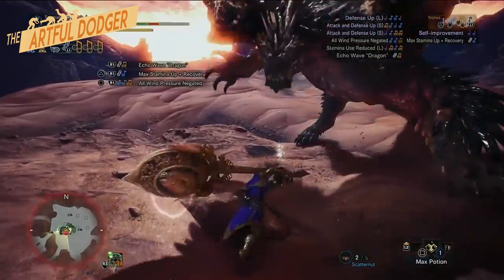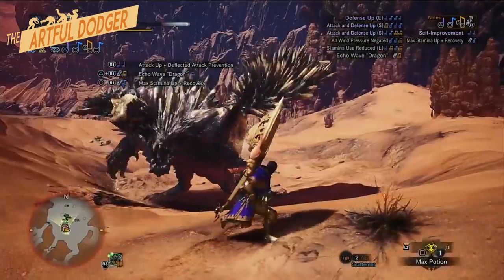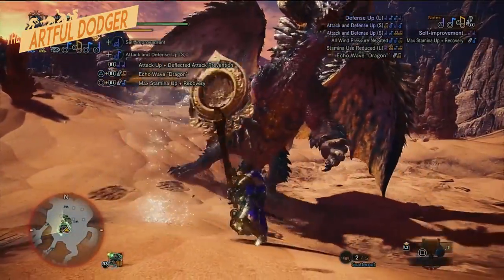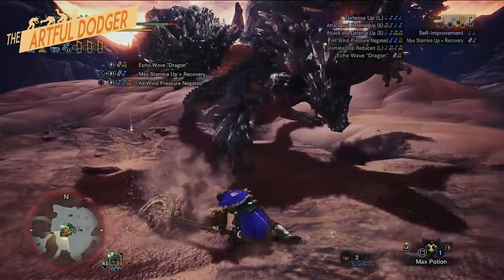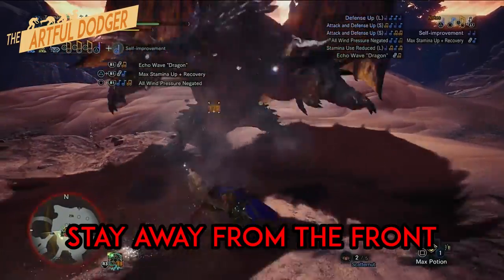Nergigante will use this move to punish greedy plays, as it is near impossible to dodge this move at close range. You have to be very mindful not to overcommit with your attacks. And it goes to follow that being in front of Nergigante is not a good idea.